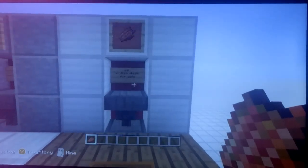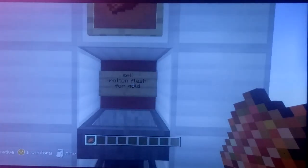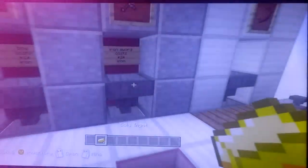The one I made was for zombies. If I get, let's say, four rotten flesh, I can come right here and throw in my rotten flesh — one, two, three, four. As you can see, I got four gold ingots.